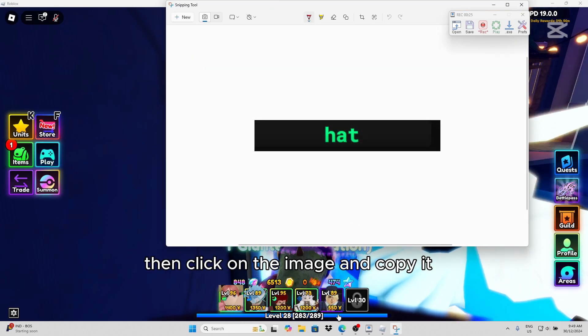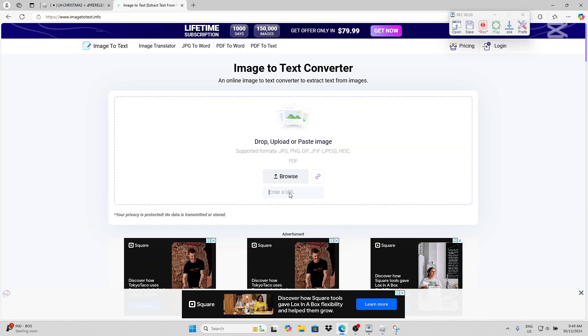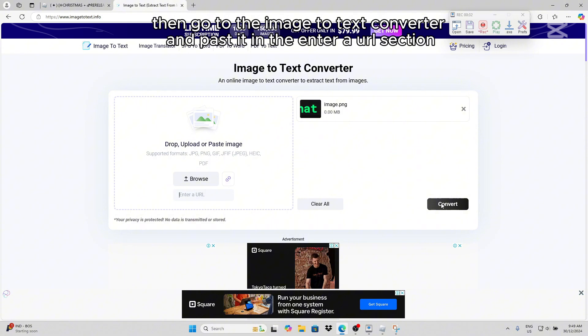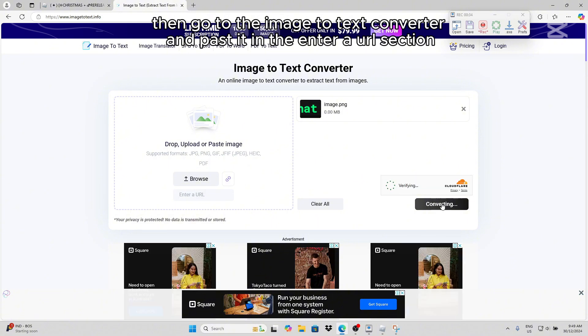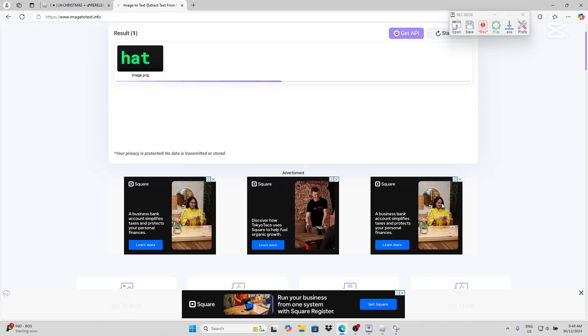Once the captcha pops up, click on your snipping tool and press new and clip out the text. Then click on the image and copy it. Then go to the image to text converter and paste it in the enter a URL section. Then convert it and copy and paste it.